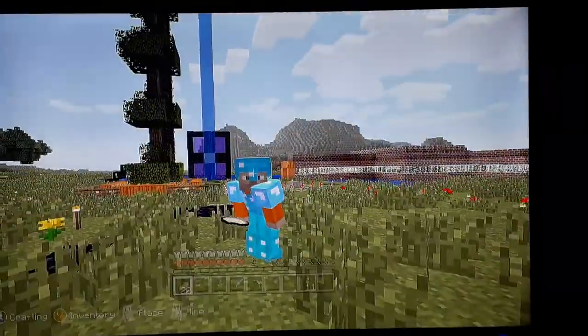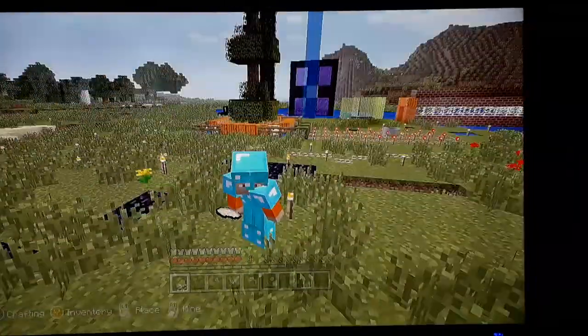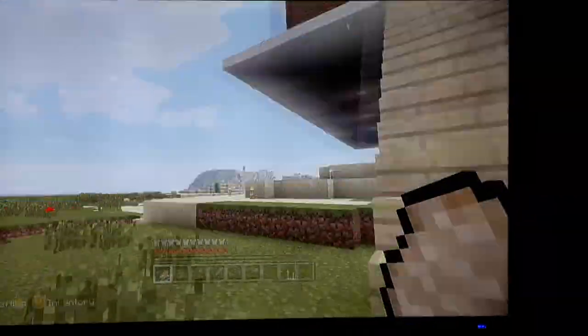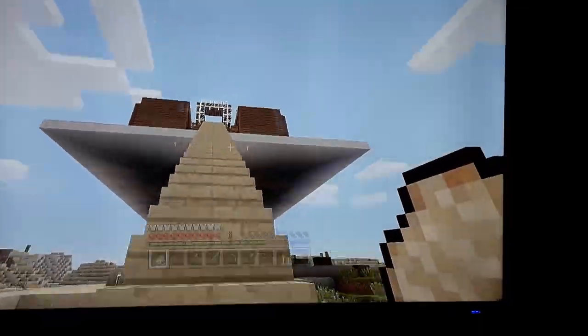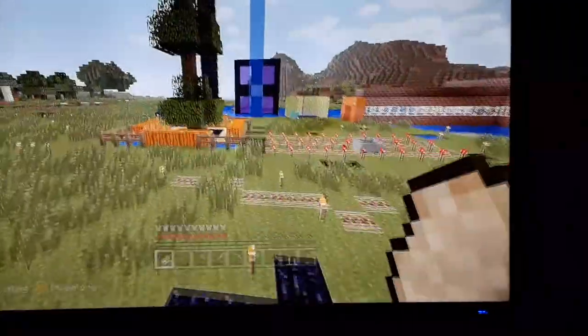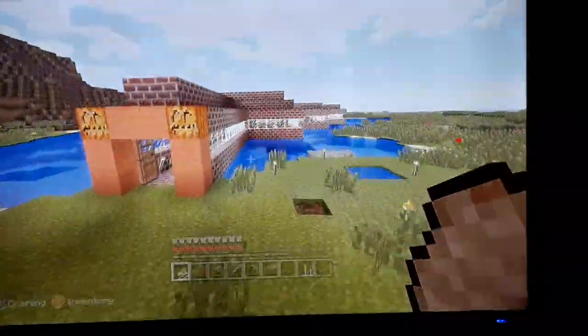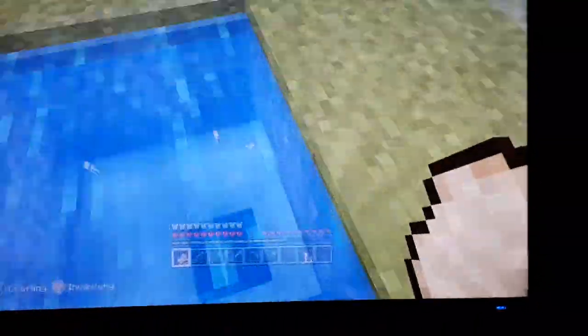Hey, what's up guys, it's Sajmi Kees here again and I'm going to show you the interior part of my house. So this is a mall — it took us about four days to make that wall and all that, as well as a pipe.